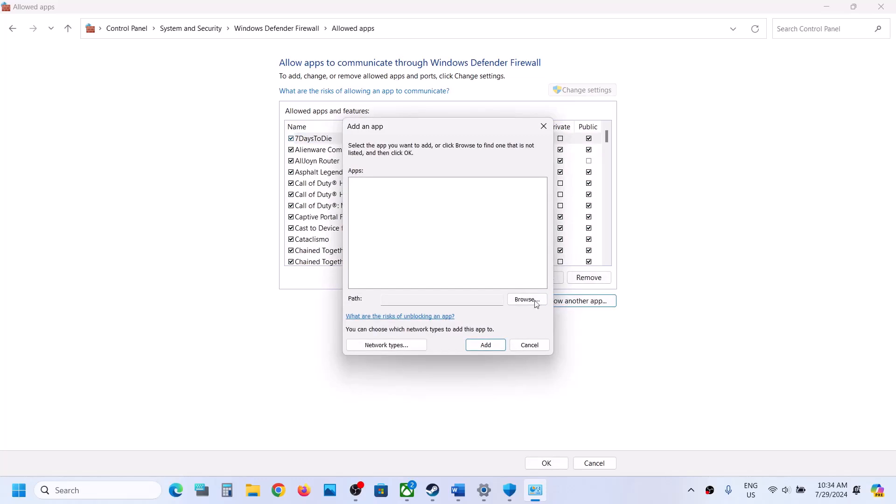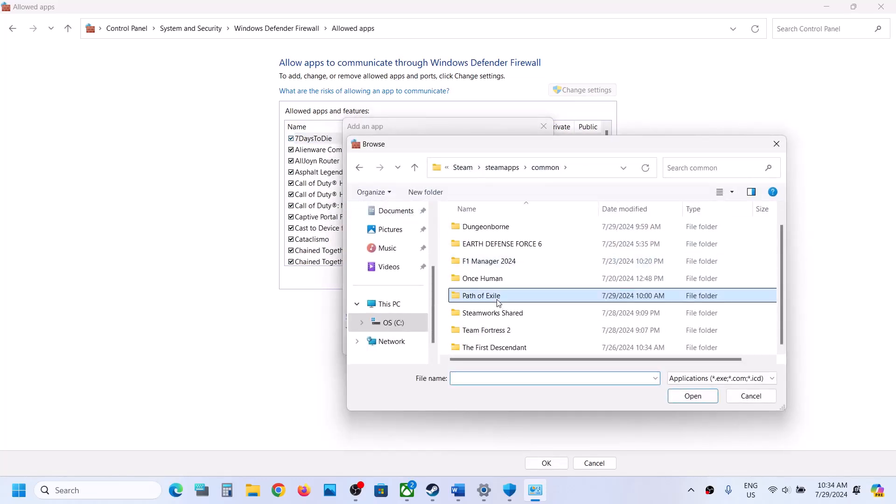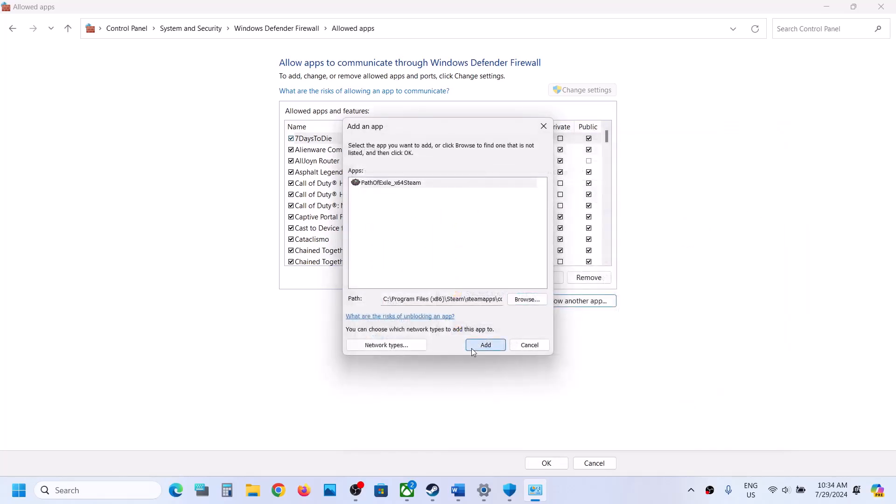Click on Allow Another App, click Browse, and then go to the game installation folder. Open the game folder, select the exe file, and click Open, then click Add.